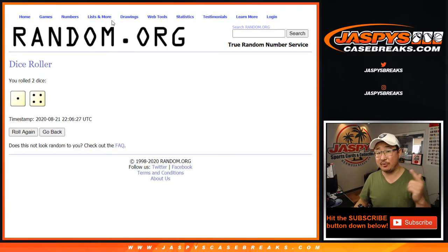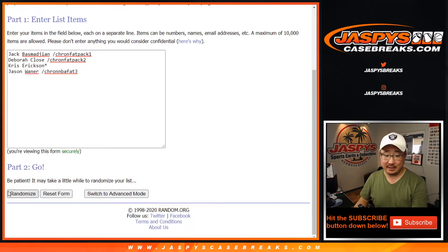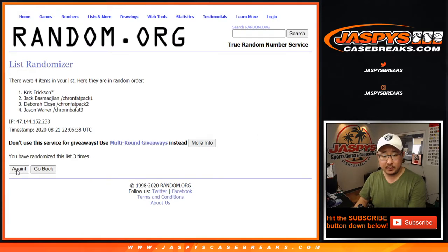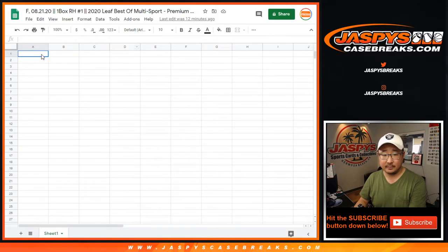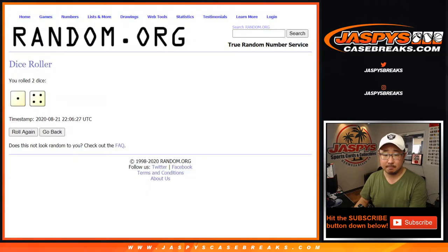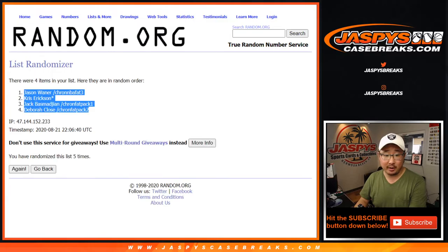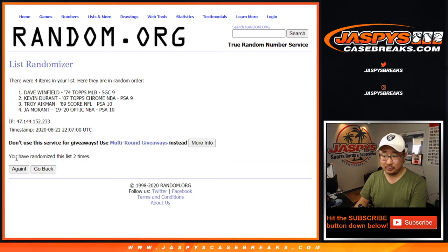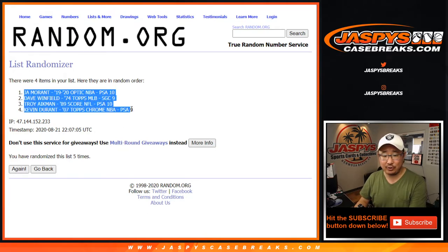One and four — five times for each list. Your names first and the hits, five times each. After five times, we've got Jason, Chris, Jack, and Debra for the names. Five times for the hits as well — after five randomizations, we've got Ja, Dave, Troy, and Kevin.